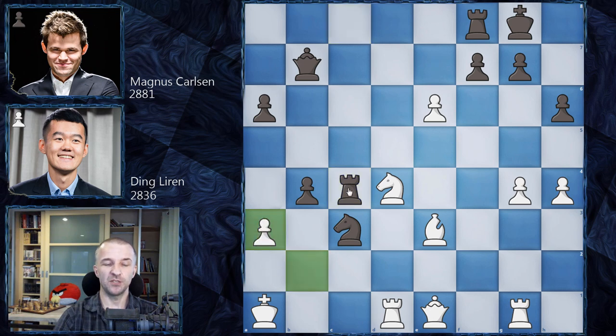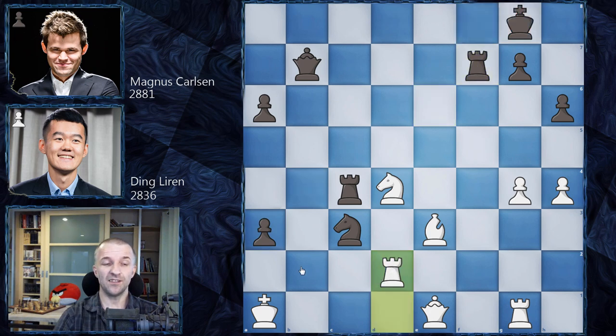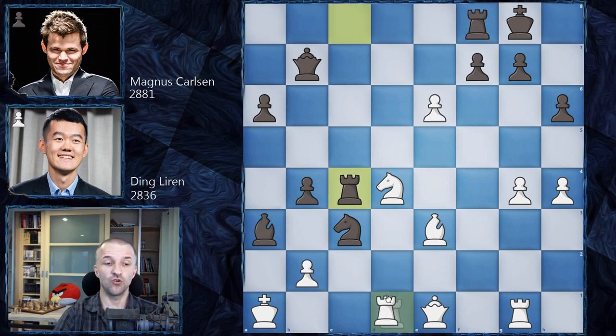We have Bishop takes on c4, Rook takes on c4. If the bishop is taken, the position is more clear but the rook is under attack. Even stronger would be b takes on a3, and after a takes on f7, Rook f7, Rook d2 — White tries to defend but it's very difficult. Black just brings the rook to the b-file and the attack is deadly. Ding Liren tries Rook d2 to avoid the exchange.